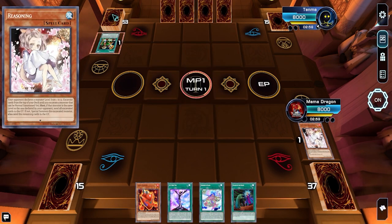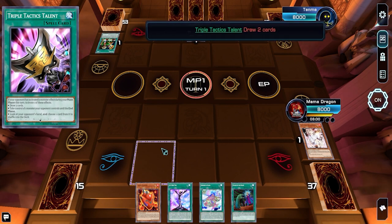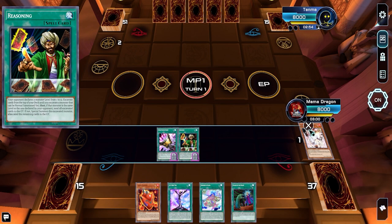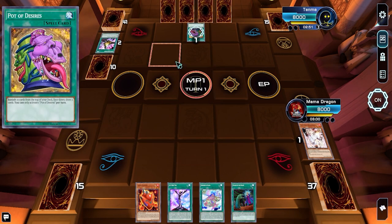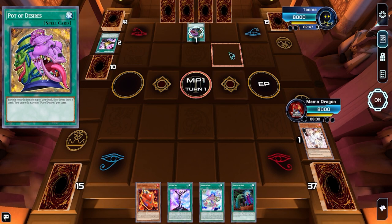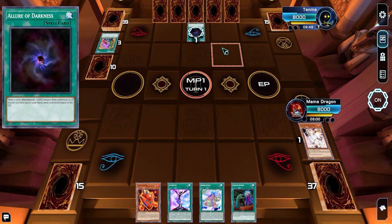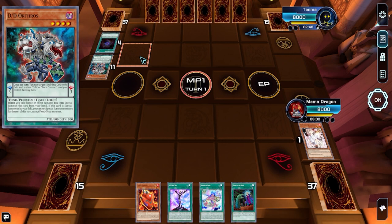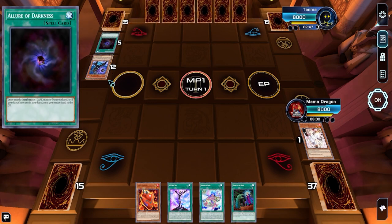The opponent activates Reasoning — I just don't want him to mill key cards. I'm not even sure how many copies Reasoning is limited to in the TCG; I believe it's limited. He drew two cards off it. Then he activates Pot of Desires to draw two more. Allure of Darkness now too — this man just wants to draw all the cards. It'd be hilarious if he didn't have a Dark to banish and it all went to the graveyard. He special summons DD Orthos — is he playing a 60-card DD deck?